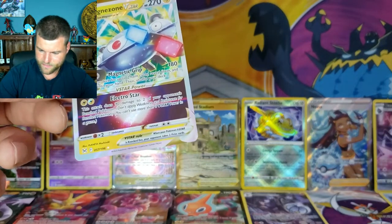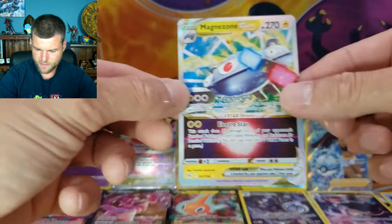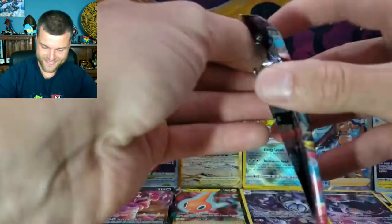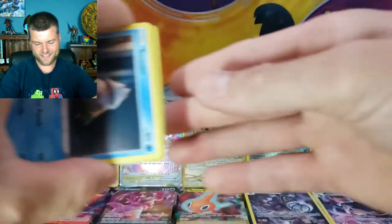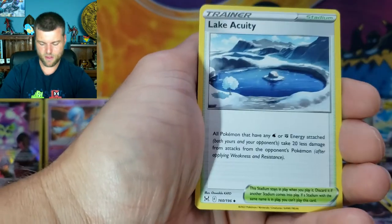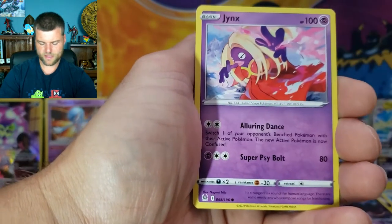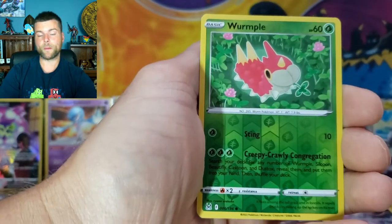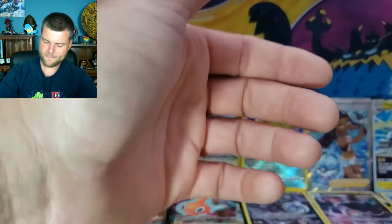Pack twenty-six: Energy, Miss Fortune Sisters, Minccino, Electrike, Snover, Jynx, Inkay, Scovets, Reverse Holo Wurmple, and a non-holo Comfey V. The bulk pile is building up — four on each side. Still a few packs remaining, so more chances to pull something amazing. Pack twenty-seven: Energy, Lampent, Dottler, Eiscue, Electrike, Gastly, Binacle, Murkrow, Wurmple, Reverse Holo Alanderous, and non-holo Electross.